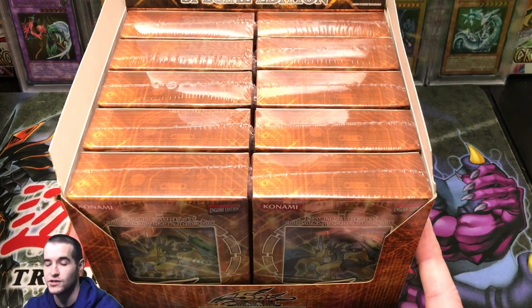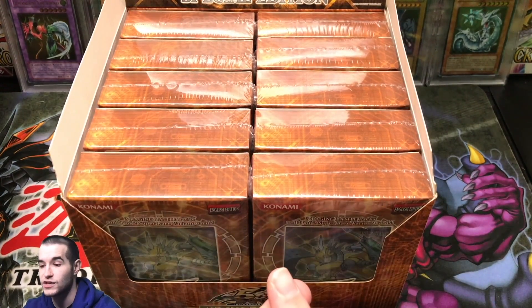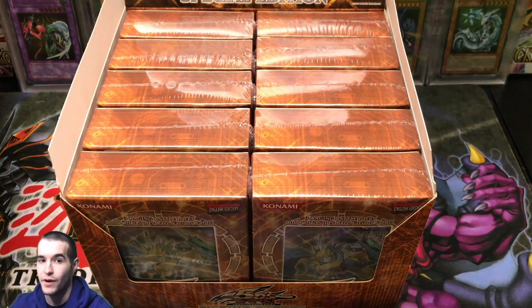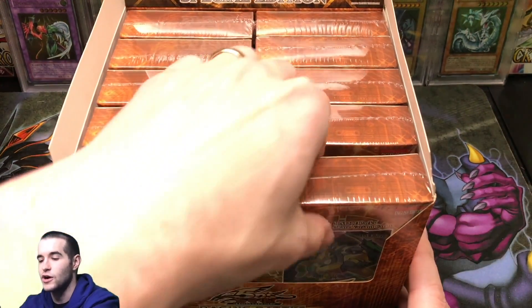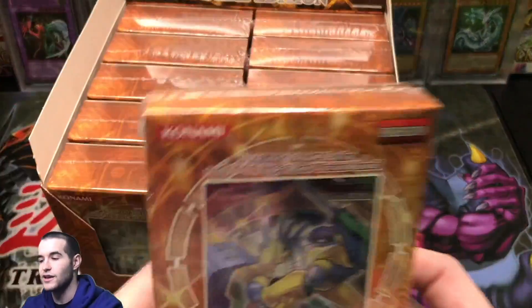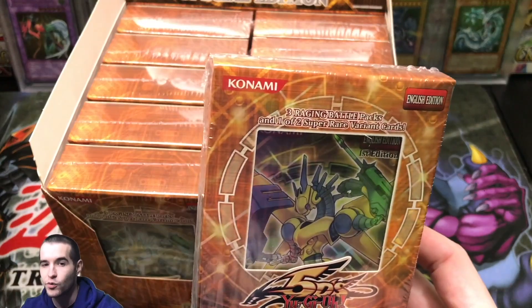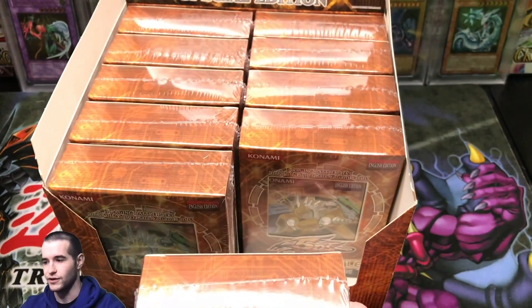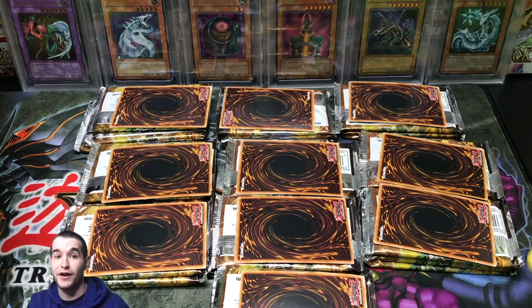It's only in the Raging Battle special edition. So you can pull Vice Dragon, potentially insane first edition packs — we have some already — and a Lure of Darkness as a promo, not to mention 30 booster packs. Just an absolutely awesome thing. Now that I've told you guys all of that, we're going to speed through the opening and then reveal the promos to see if we got a Lure of Darkness, Vice Dragon, or whatever the other promo is. We got them all in packages — that took forever.